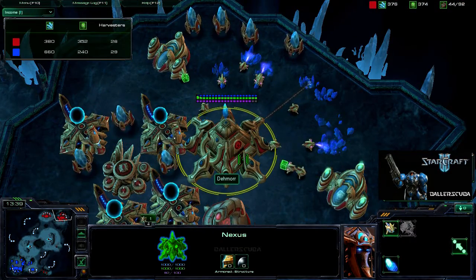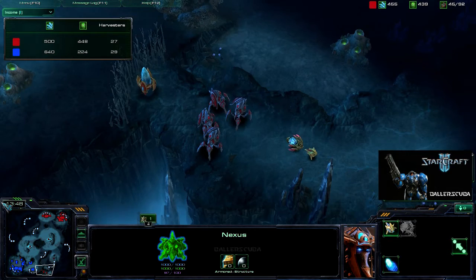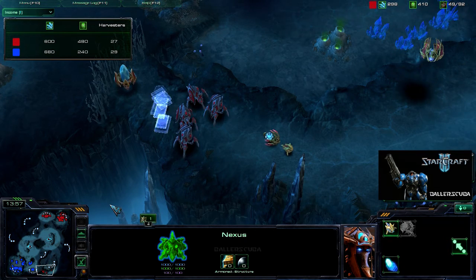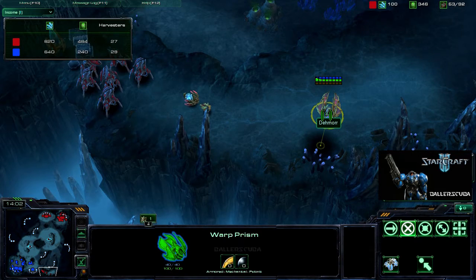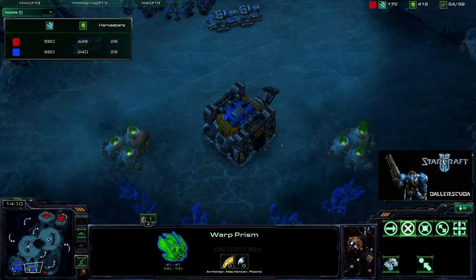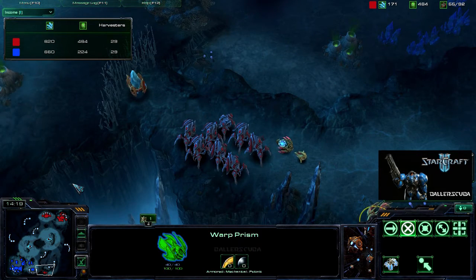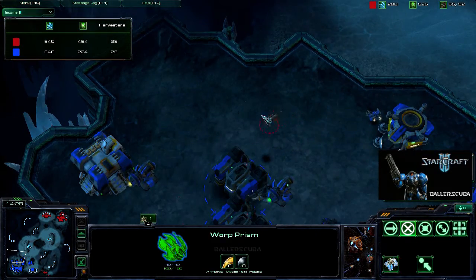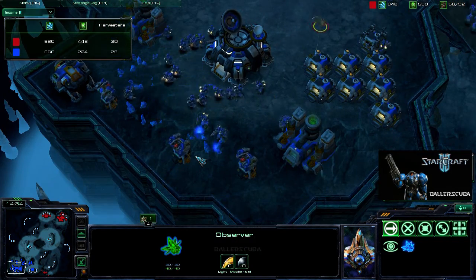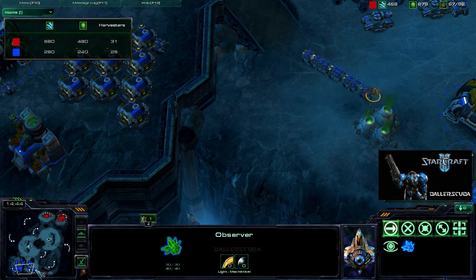He is going for the expansion but there aren't very many harvesters — he's got 26, not sure where they all are. He is warping in more stalkers along with a warp prism — very smart, really, it's a backup. I was thinking before this game that I never really see this back little ledge used on this map, and it is very important. I tried to send four marines out to take out the observer but he must have seen them and started moving away. He is keeping an eye on that observer and does not want it to die.